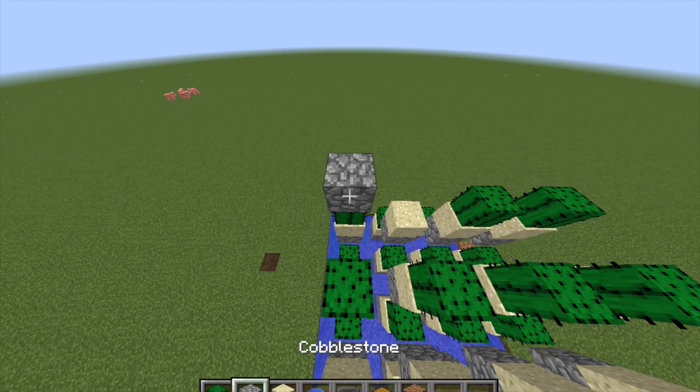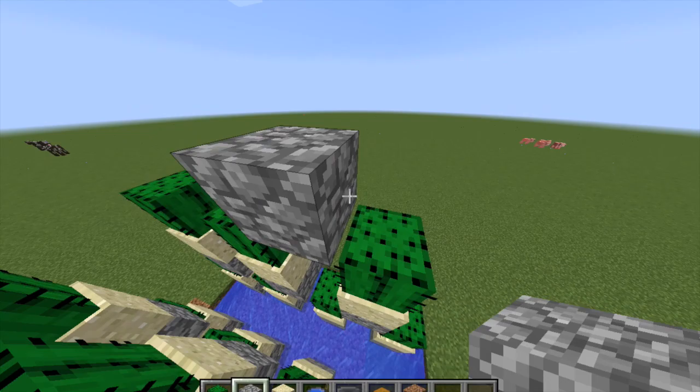You never want a block directly above the cactus, but you always want one right in between the cacti — like this.